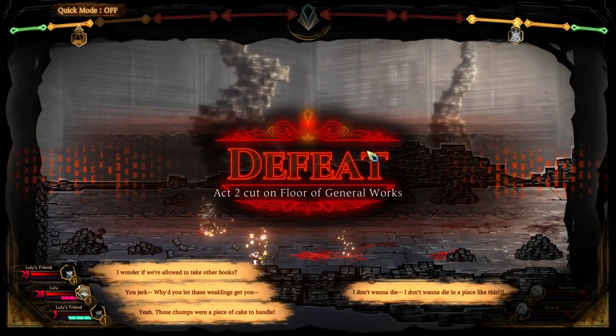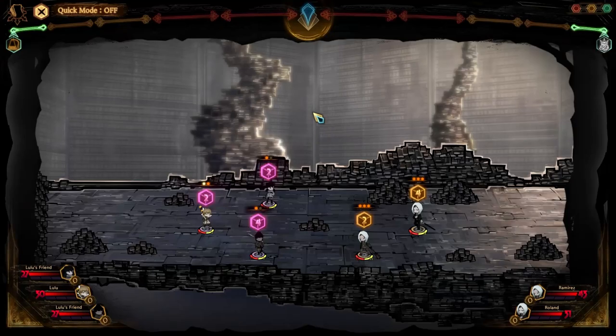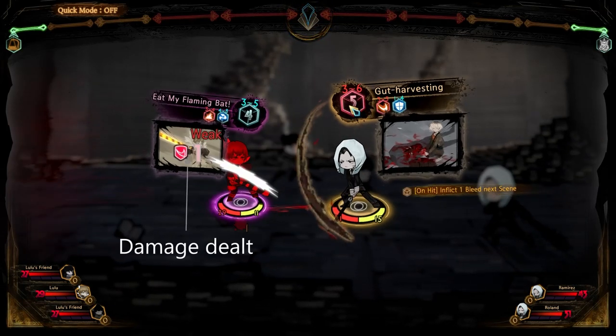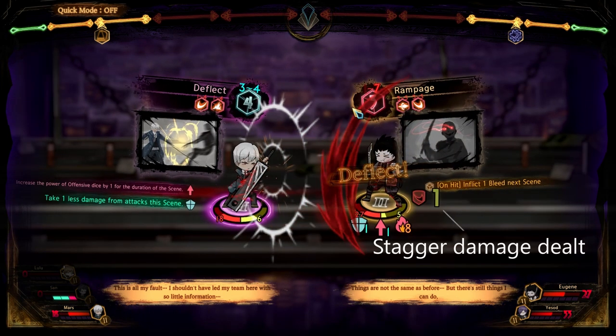So what's the point of defense and evade dice if an attack can already negate an attack with a better roll? Simple. Defense dice lower incoming damage by the amount rolled, even if they lose the clash. So if the attack rolls 4 but your defense rolls 2, you only lose 2 hit points. If you win, you not only negate the damage completely, but also deal stagger damage equal to the roll difference. So if they attack with a 1 and you roll 2 on defense, they lose 1 stagger — and that damage is not lowered by resistances at all.